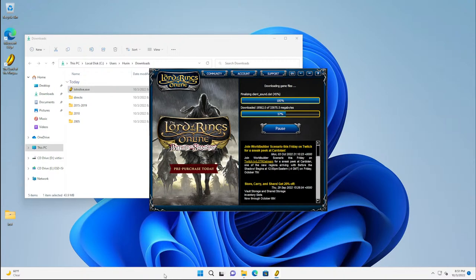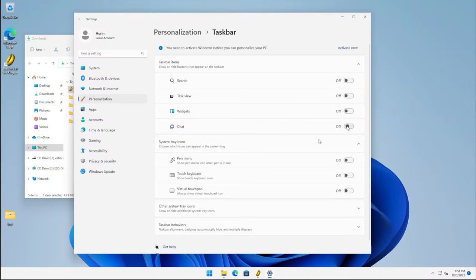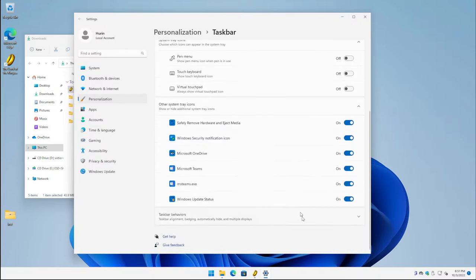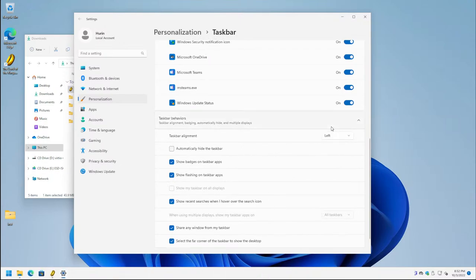While waiting for the install, you can clean up Windows 11 to your preference. In Taskbar Settings, turn off the items you can't simply right-click and unpin. Under system tray icons, turn them all on so you can see everything in the tray rather than having them hidden under the expand arrow. Under Taskbar Behavior, set alignment to Left to get the classic Windows look.